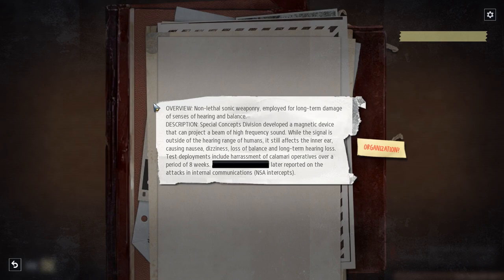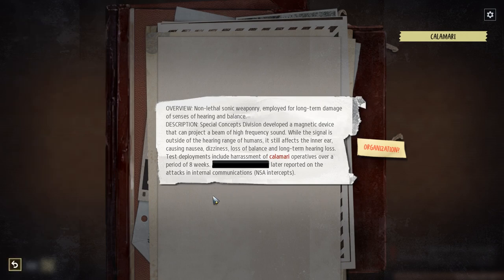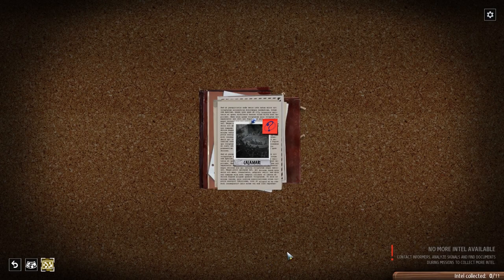Overview: Non-lethal sonic weaponry, employed for long-term damage of senses of hearing and balance. The Special Concepts Division developed a magnetic device that can project a beam of high-frequency sound. While the signal is outside of the hearing range of humans, it still affects the inner ear, causing nausea, dizziness, loss of balance, and long-term hearing loss. Test deployments include harassment of calamari operatives over a period of eight weeks. I'm not sure if that's a real-world reference, but it certainly sounds plausible.